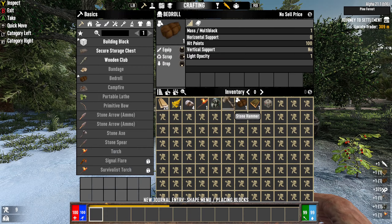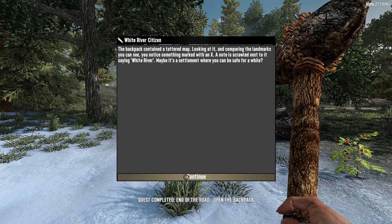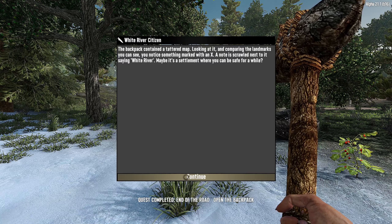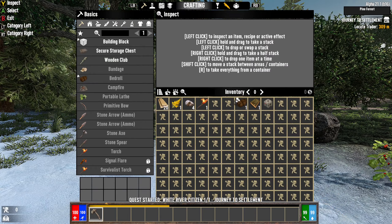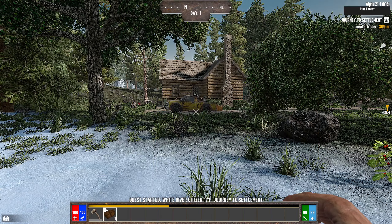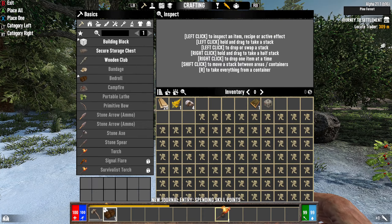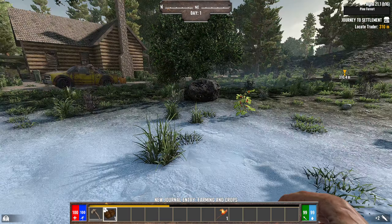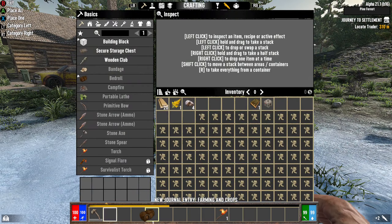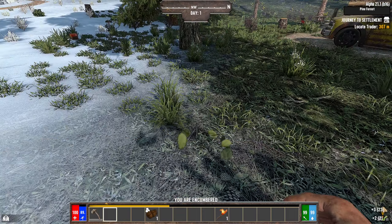Let's go ahead and read this. We're gonna keep the land claim for now. The backpack contained a tattered map — mark with X, White River Settlement. We're gonna equip that. Weird that it started us in the snow biome, but it's so close it doesn't really matter. Give me a couple seconds — we're gonna get prepared and then head to the base.